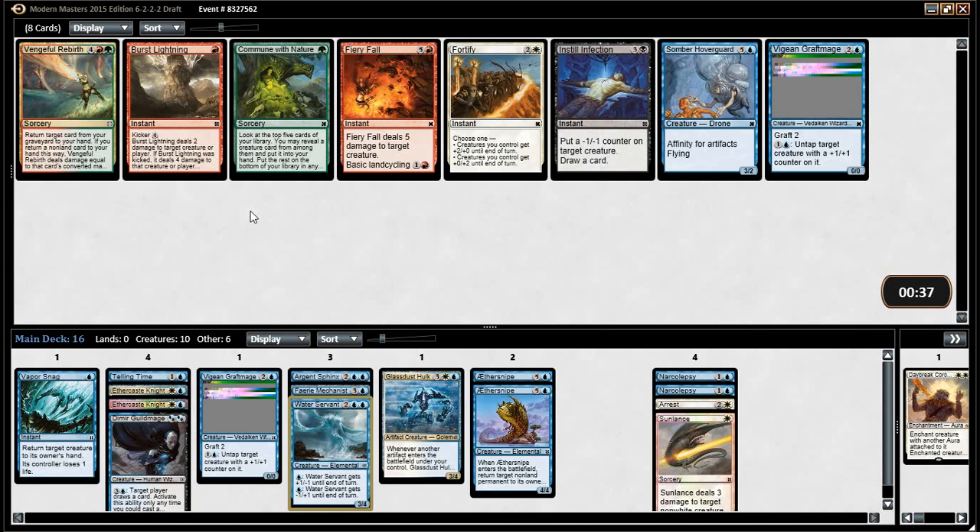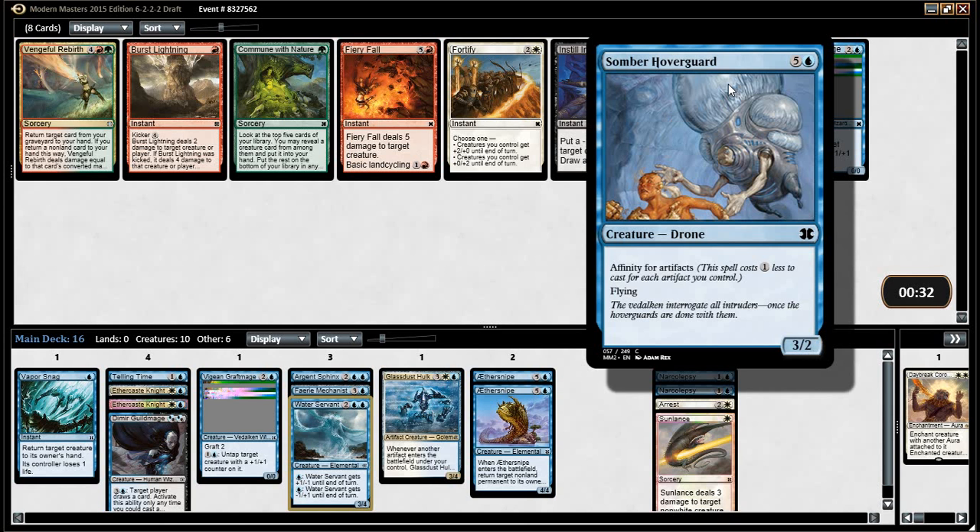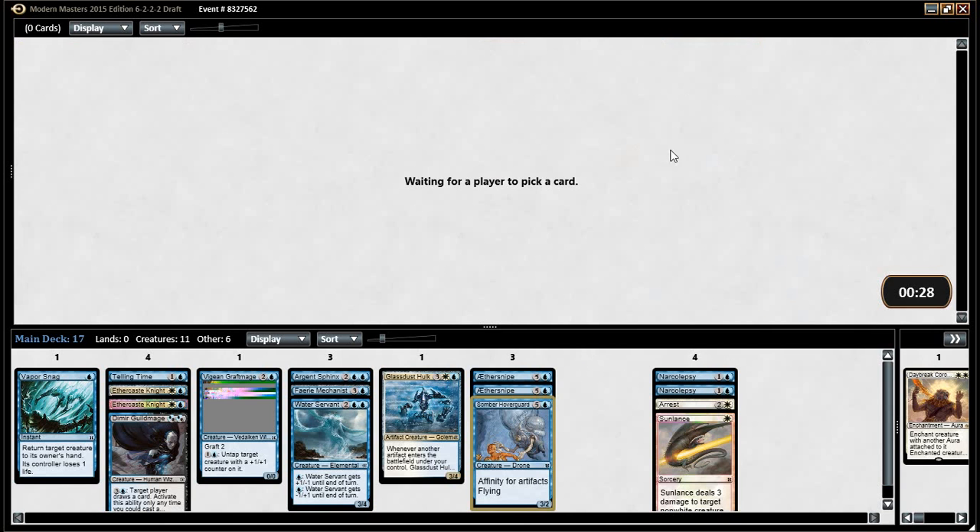I really wanted to build the Graft deck. That sucks. Somber Hoverguard — is that something we can play? I've got 50 for artifacts — is that something we can play though? Yeah, totally. We'll pick up more artifacts. We've already got one, two, three, four artifacts. We're at four artifacts.